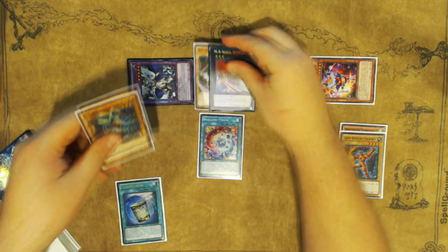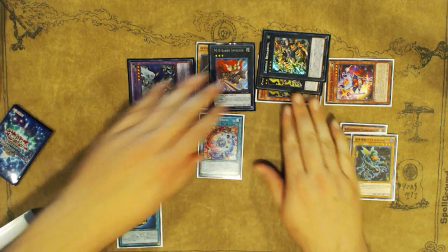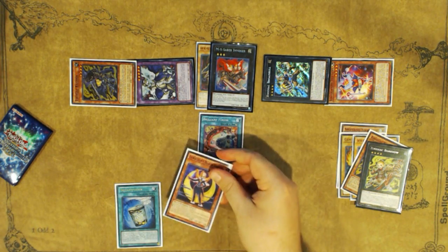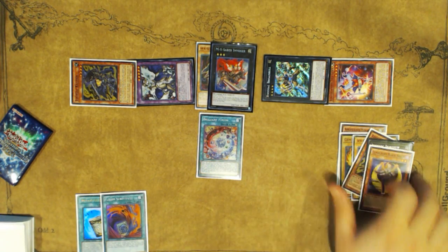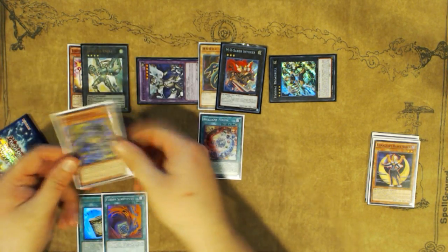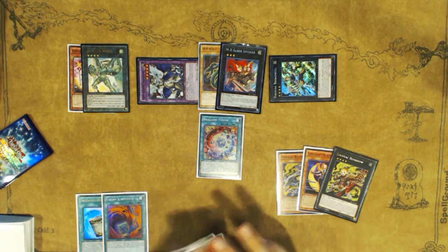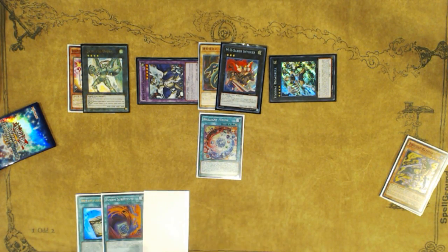Now you overlay your two Predaplants into MX Saber Invoker, and use Invoker's effect to special summon your first Rapier from deck. Then you overlay Borbo on top, and then Broadbull on top of Borbo, attaching both materials to summon the Rapier from deck and search for Lunalight Black Sheep, which then searches your Fusion Substitute. You overlay Trick Clown and Rapier into your first Digusto Emeril. Off this Emeril, you detach Rapier and shuffle back Rapier, Lunalight Black Sheep, and Borbo, leaving one Rapier in graveyard. These go back to your extra deck and main deck, and you draw your first card.